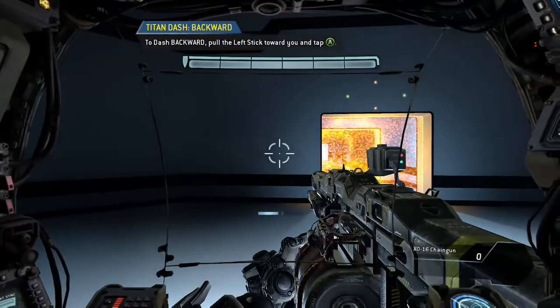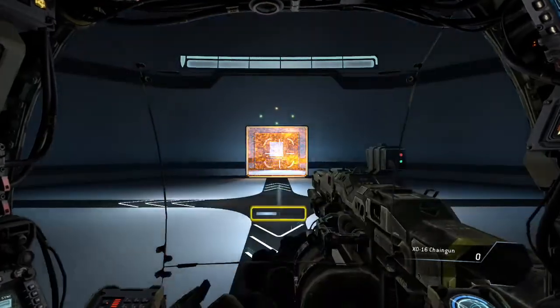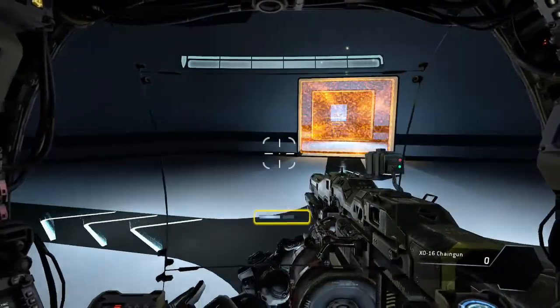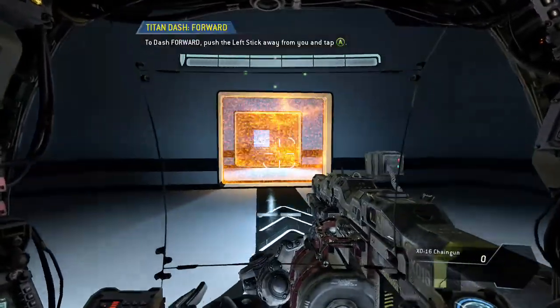The dash meter is located beneath the crosshair on the Titan cockpit display. Each blue box represents one dash. Dash forward.